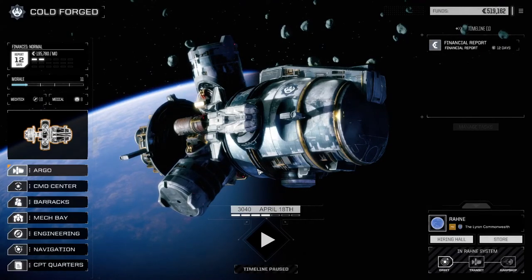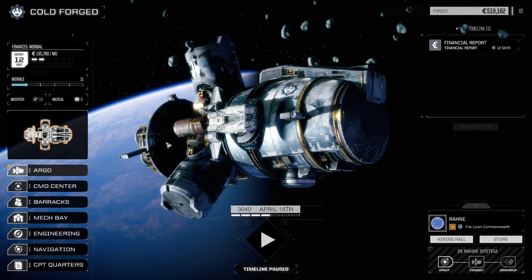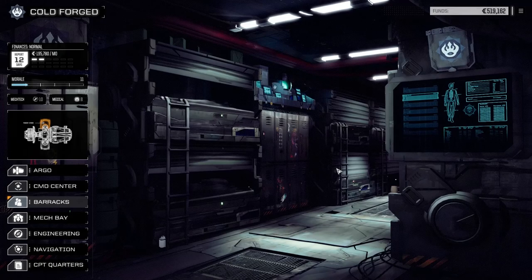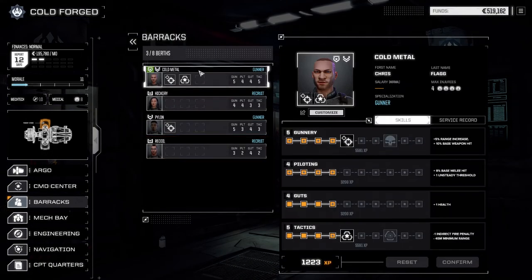Hey, what's up, welcome back to another episode of Rogue Tech Cold Forged. Today we're sitting on Planet Rain. We had just kind of refit our mechs last episode. Let's go to the mech bay real quick.